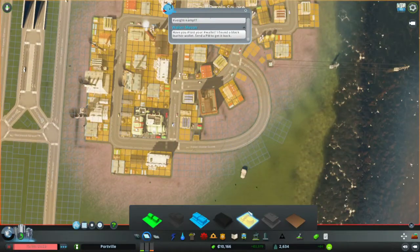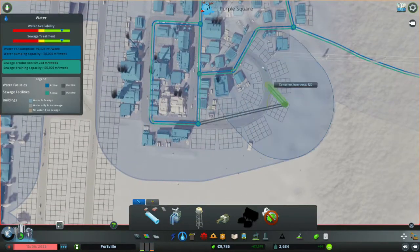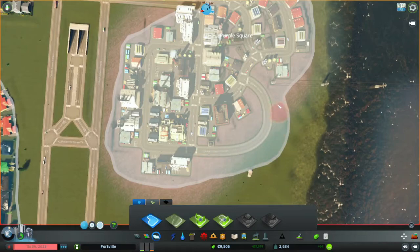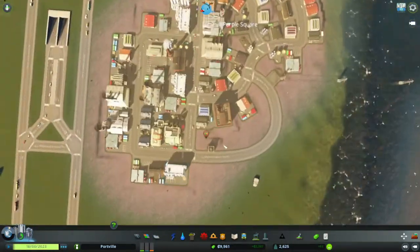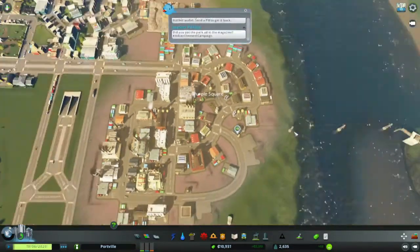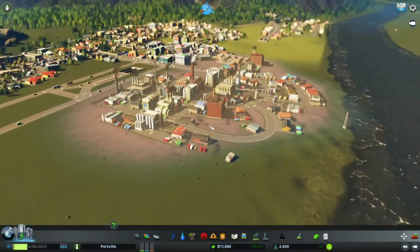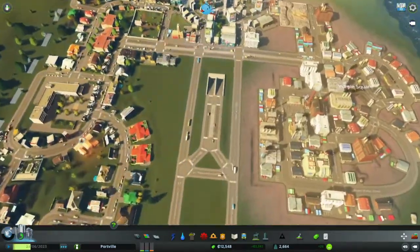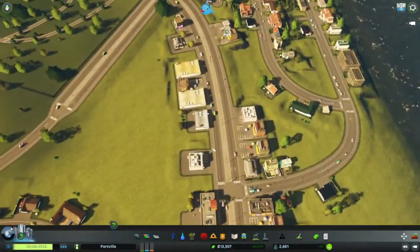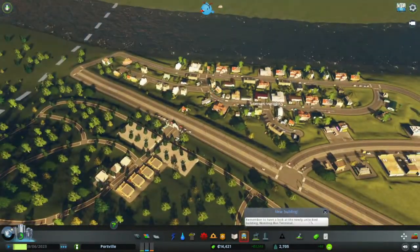There we go — get a bit of zoning done, some water, and a bit of districting. Hopefully that will grow — and it is growing. Industry, I think, is the biggest money maker out of the three types we've got so far, so it's always good to get more. People are using our new road system — quite a decent amount, both for the park area and for this area.